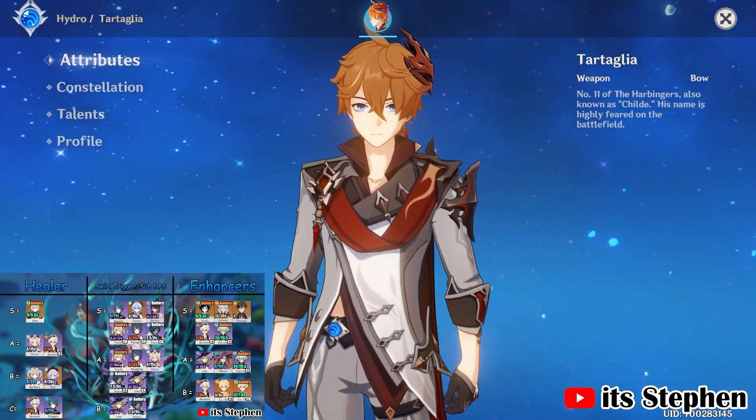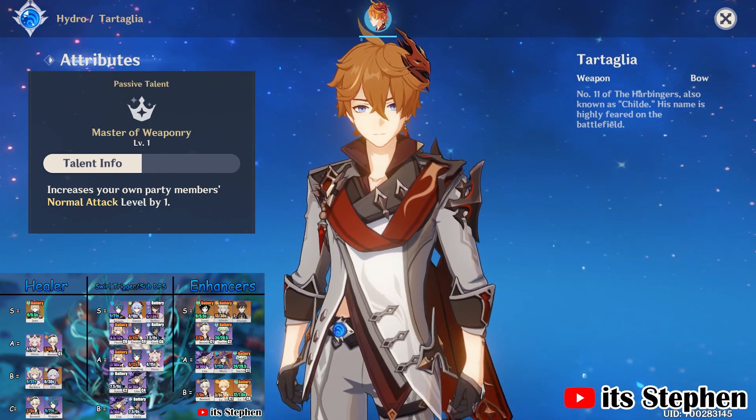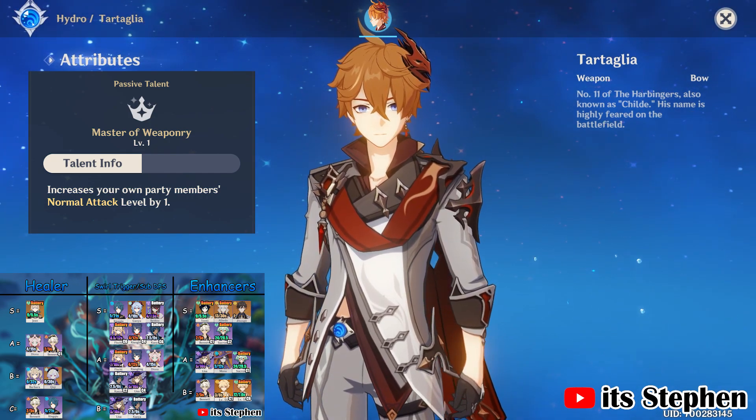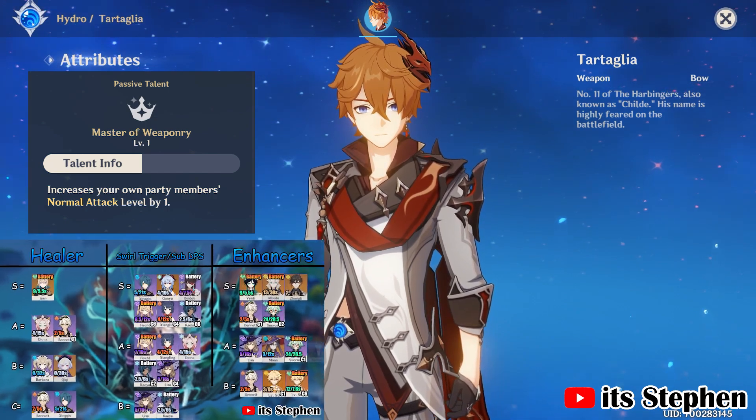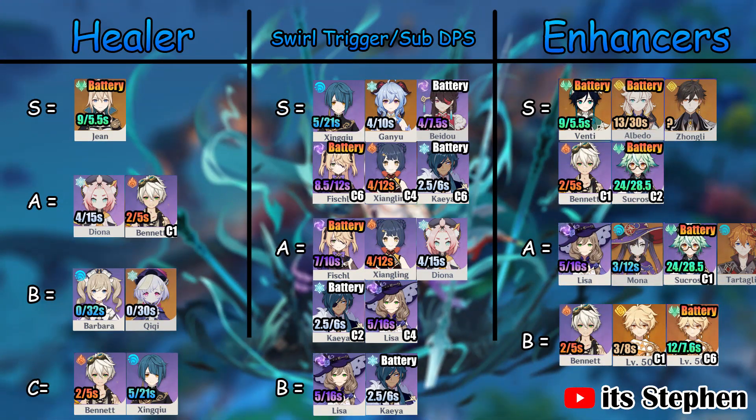Special guest: Childe. His passive talent Mastery of Weaponry increases all normal attacks by 1 level, thus increasing Zhao's plunge attack damage by roughly 6.5%. With this I place him at A tier. If you do use Childe as the main DPS, Zhao would be a great character to substitute in while Childe's skill is on cooldown.